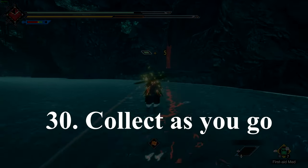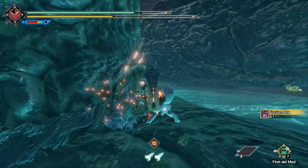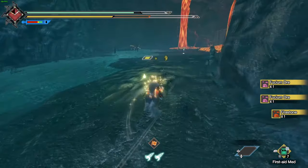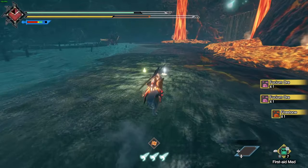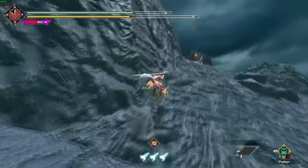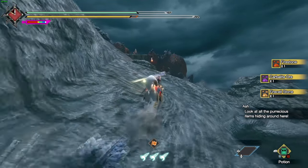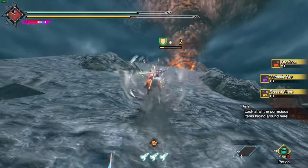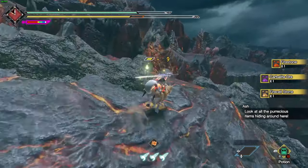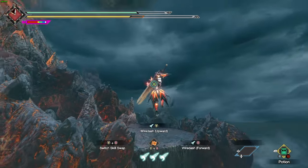Number 30: collect as you go. If you are on a quest going towards a monster and you're riding your Palamute through an area, if you see a mining node, feel free to quickly gather those materials and then continue on your way. You don't know when you might need those materials, and it saves you from having to load up an expedition quest later just to farm them when you could have done it while hunting a monster on a different quest.